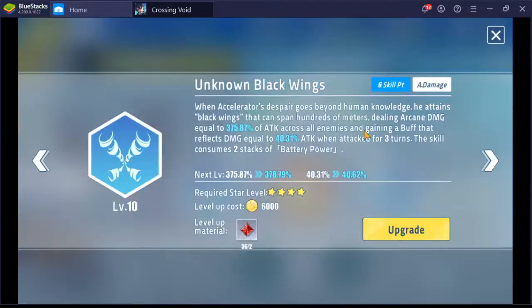Next we have skill 2: 6 skill points, area damage. Accelerator does area damage that hits the front the most. The problem is his damage multiplier is less than a normal 4 skill point skill — not that much lower, but lower anyway, and the cost is overpriced. The reason for this cost seems to be that he gets a damage reflect for 3 turns, which is unique but reflect is generally useless in this game. Also note that this reflect buff shows as blue but cannot be removed — so it's a yellow reflect with the color blue, which is confusing. And don't forget: using his skill costs 2 stacks of battery.